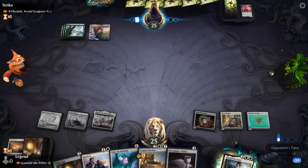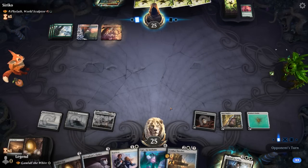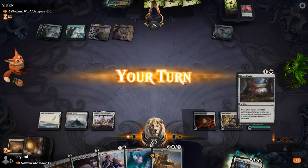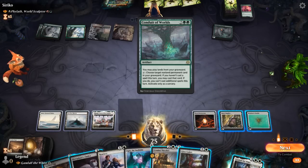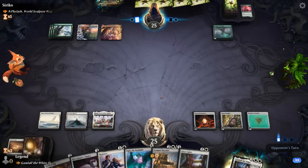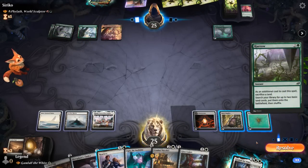Next turn we want to get Gandalf in play, keeping up Reprieve alongside it. If we're forced to Reprieve we can also sacrifice Bobble to get a Plains. A Conduit of Worlds is a good one for them — in a grinding matchup that'll be quite excellent. Ugin can destroy artifacts as long as they have a color, so we can take out Conduit at some point. Unfortunately we weren't able to hit our land drops, so we're a bit behind, leaning on the Power Stone.